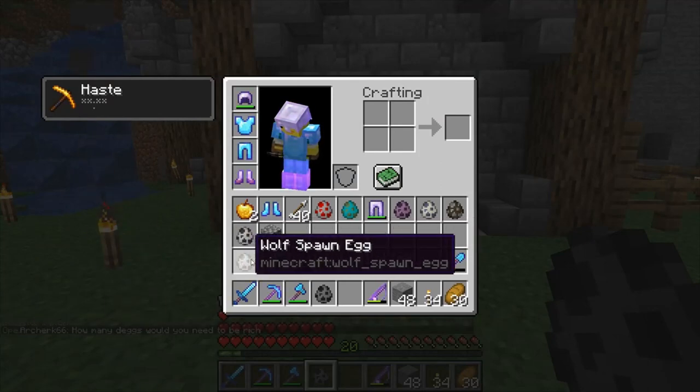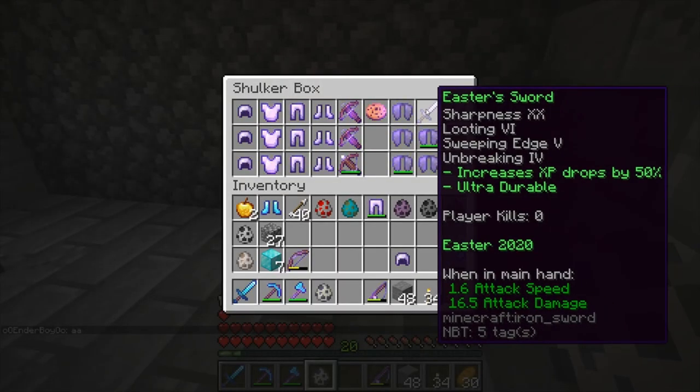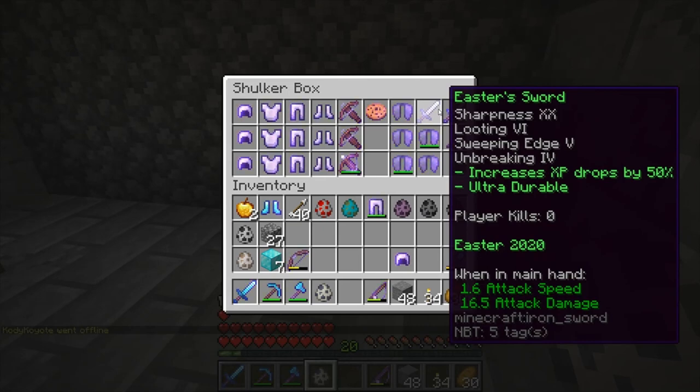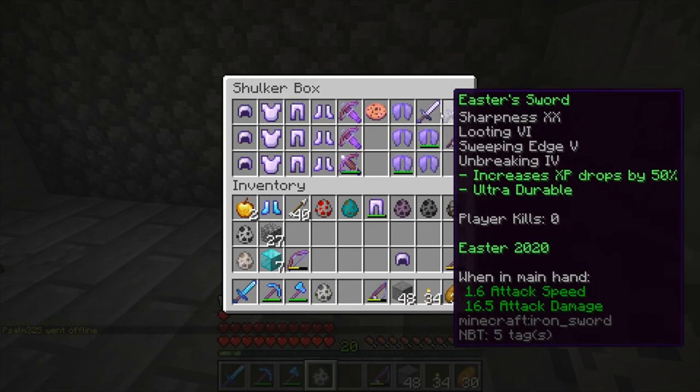You can get anything from a skeleton to a wolf to an elder guardian. After that we have the Easter sword, which is Sharpness 20, Looting 6, Sweeping Edge 5, Unbreaking 4. It increases your XP drops by 50% when you kill mobs with it. It's a really good sword, however it's not the best for PvP just because it's iron. The Fraggerac also has Sharpness and Sweeping Edge but it's diamond. They are really expensive — they go for about 50 dragon eggs, one of the most expensive things in this set.